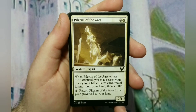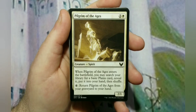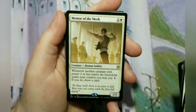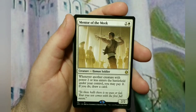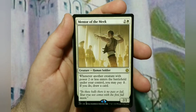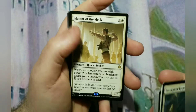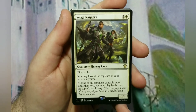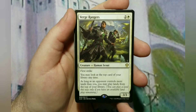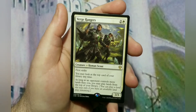Pilgrim of Ages was not put in here for first strike because it doesn't have it. It's a 3-cost 2/1 that when it enters lets you search your library for plains, reveal it, put it in your hand, and then you can return it from your graveyard to your hand — so it's recursion to go get lands out of your deck so you don't draw them later. Mentor of the Meek is a 3-cost 2/2 — whenever another creature with power 2 or less enters the battlefield under your control, you may pay 1 and draw a card. Verge Rangers is a 3-cost 3/3 first striker that lets you look at the top card of your library at any time, and as long as an opponent controls more lands than you, you may play lands from the top of your library.